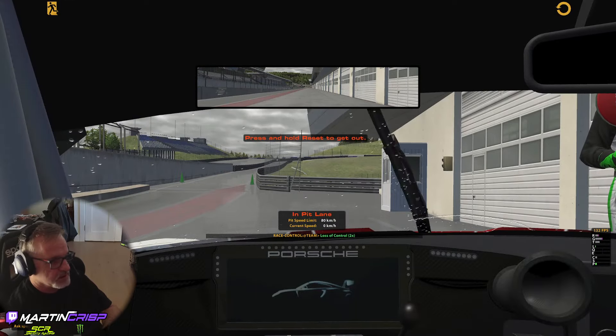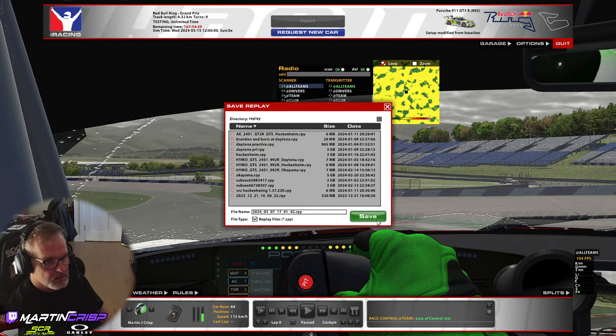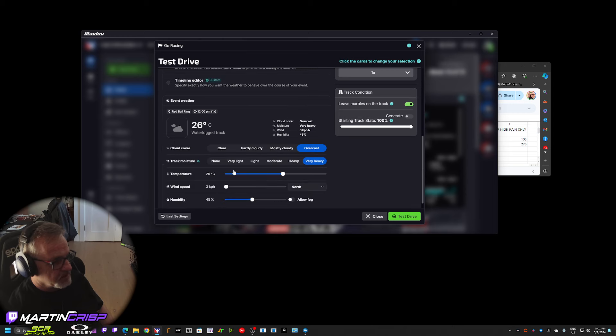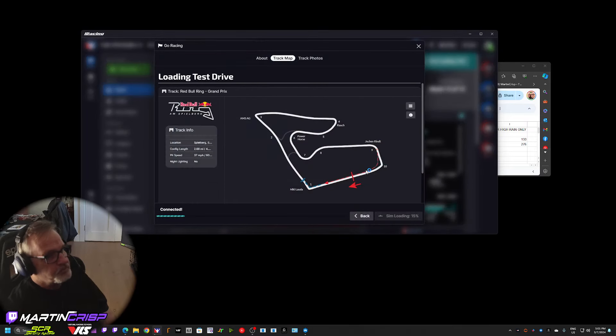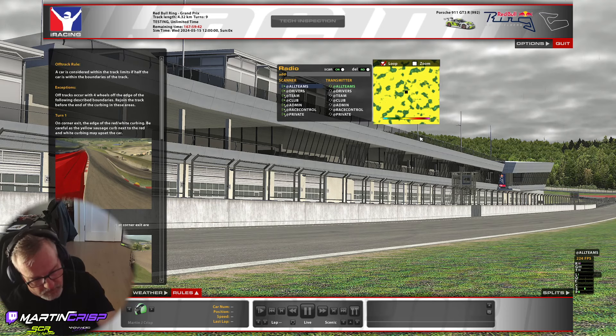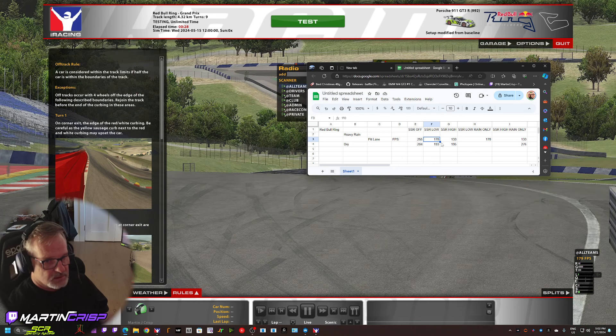Let's start it again with very heavy rain — that should produce the most rain. So far we've concluded that SSR has a massive impact on FPS — anywhere from 80 to 120 FPS drop. In rain it's about 80 for low and 120 for high. On dry there's less drop, which makes sense because SSR is mainly about reflections.